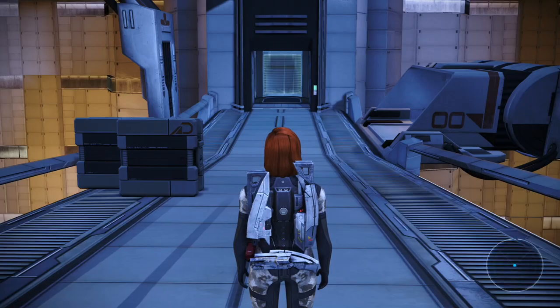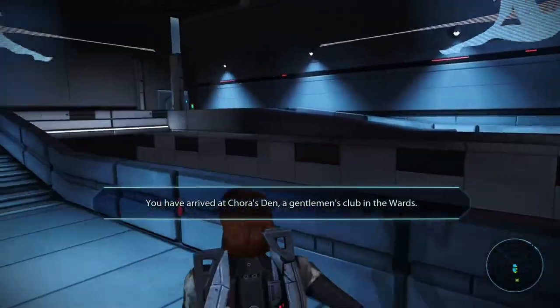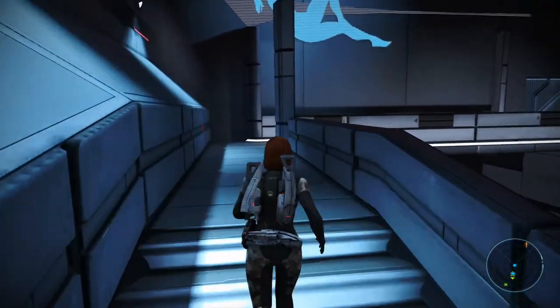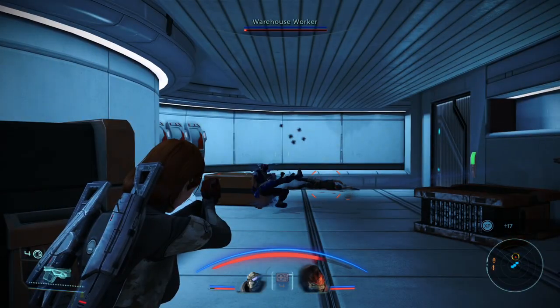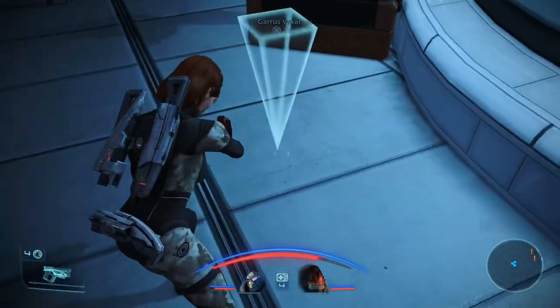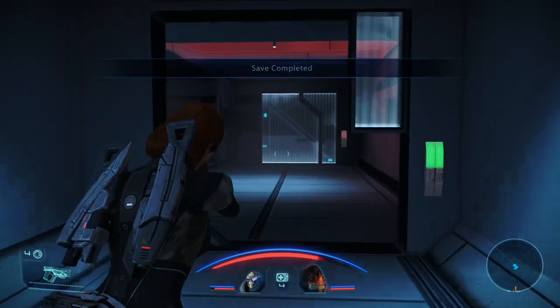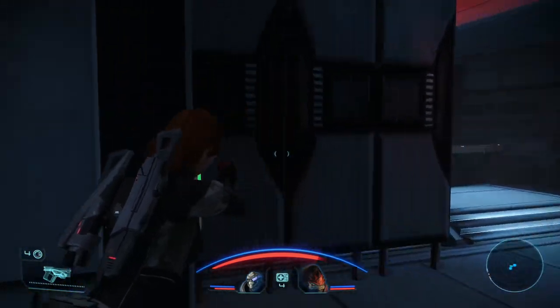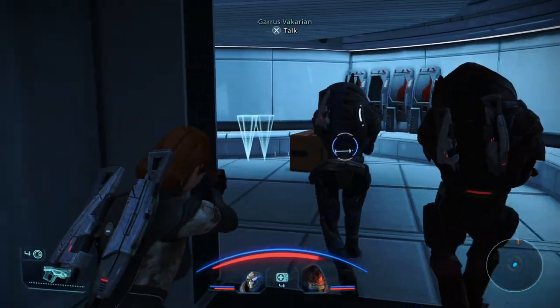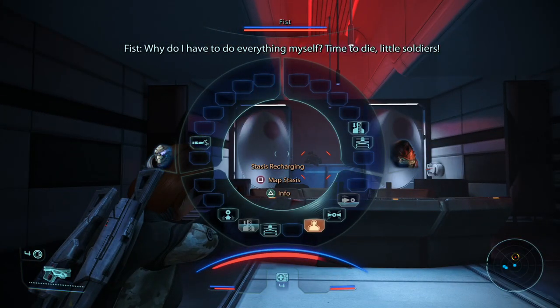Then, what you want to do is go to Korra's Den after getting Garrus and Rex onto your team. You want to go to Korra's Den, clear that place out, and then save right after taking down the two warehouse workers. Go ahead and save a file right there. Before you head into that room, go ahead and send Garrus and Rex — or whoever's in your party — off so that they don't kill anybody for you. Then walk in and you'll see Fist alone.